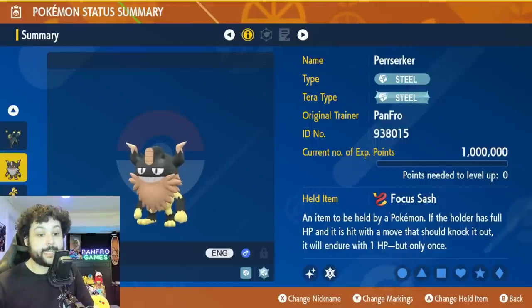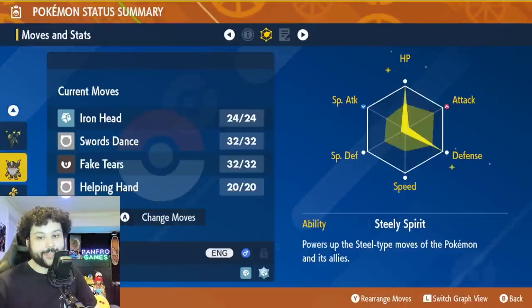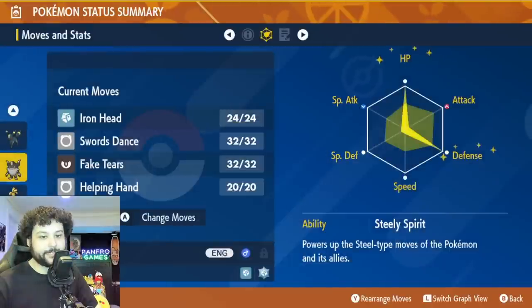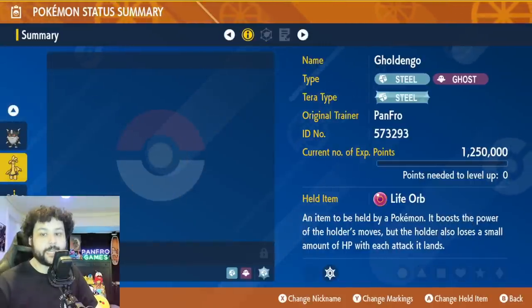For our second one-hit KO strat, Perserker is here with the exact same build from before - Focus Sash, Steely Spirit as the hidden ability, max HP, max defense, and Fake Tears is the only move that really matters. We can switch Focus Sash for Mental Herb if Chestnut has Taunt on turn zero.